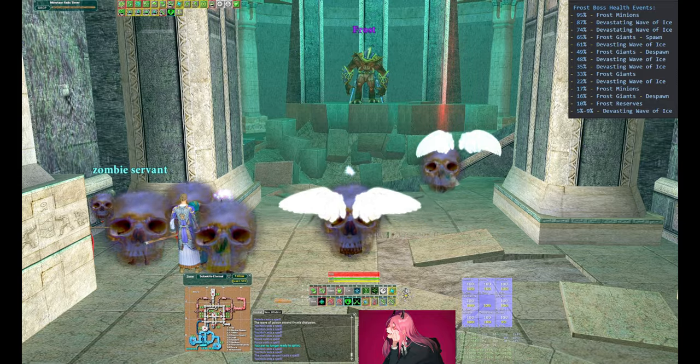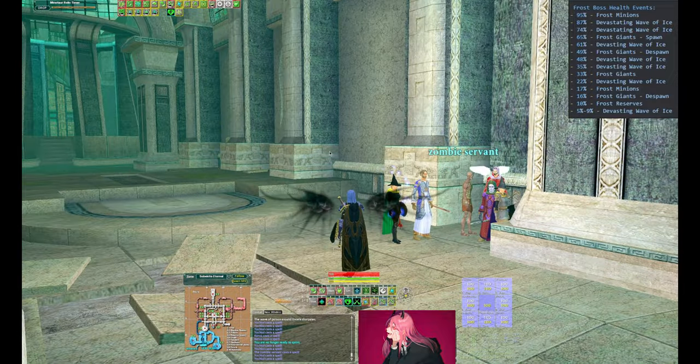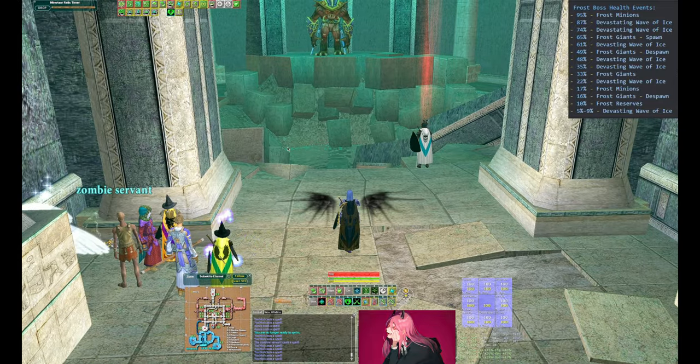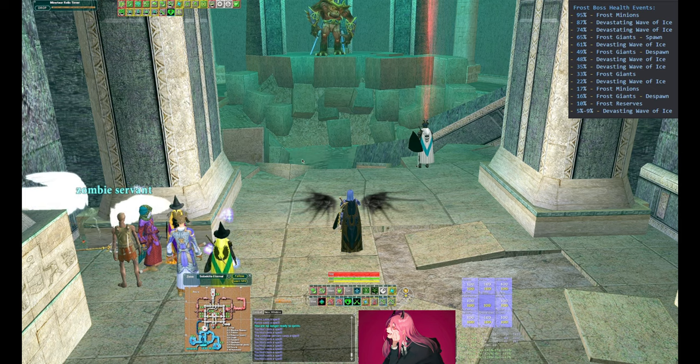The two tanks are going to tank Frost where you see the Pally standing, and then our DPS and casters are going to run into the room where Frost is standing, and they're all going to stack up on that leftmost tallest cinder block, which you'll see them do in just a minute here.